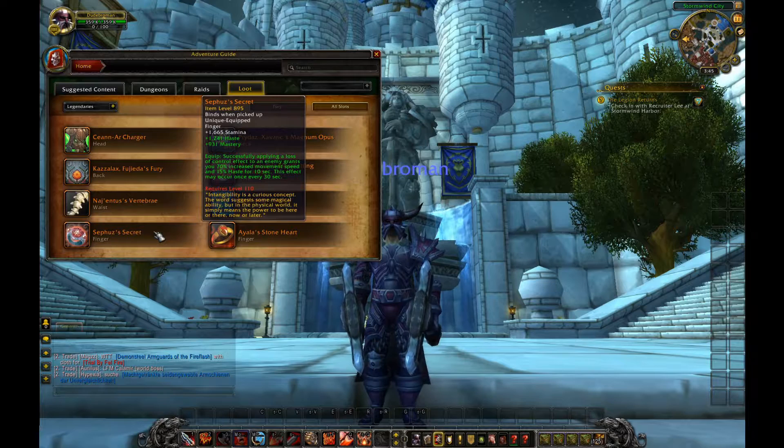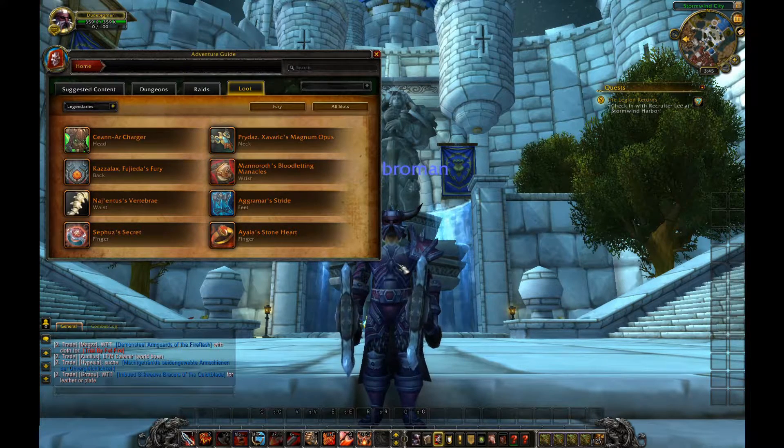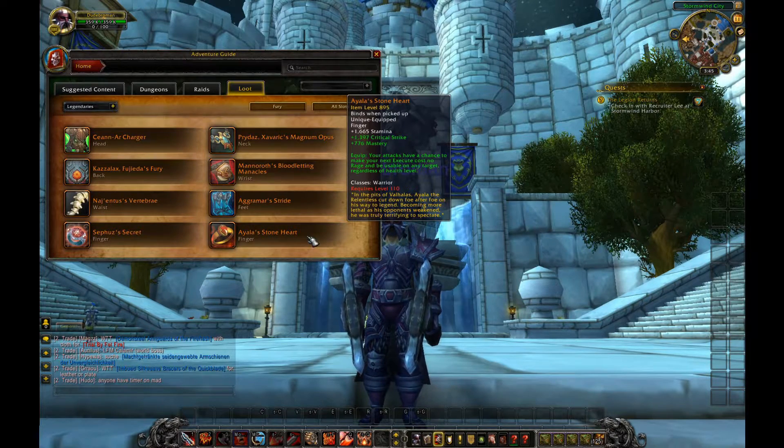Zethu's Secret — successfully applying a loss of control effect to an enemy grants you 70% increased movement speed and 15% haste for 10 seconds, once every 30 seconds. I'll go over these shared ones once and won't mention them again. We have Alr's Stone Heart — your attacks have a chance to make your next Execute cost no rage and be usable on any target regardless of health level. That Manorov's Bloodletting Manacles plus Stone Heart? Get those and you'll just wreck face 24/7. That's gonna be crazy.